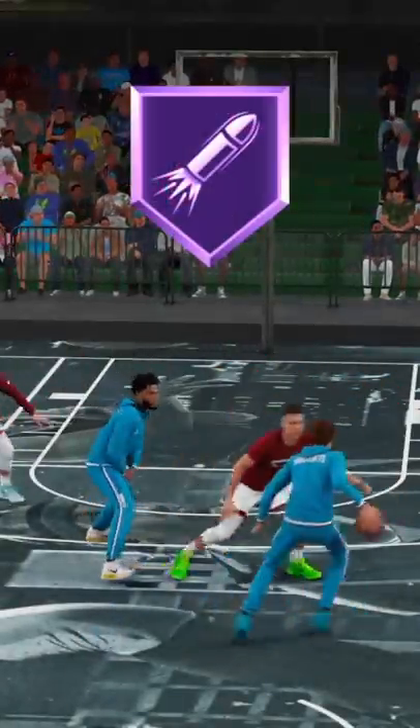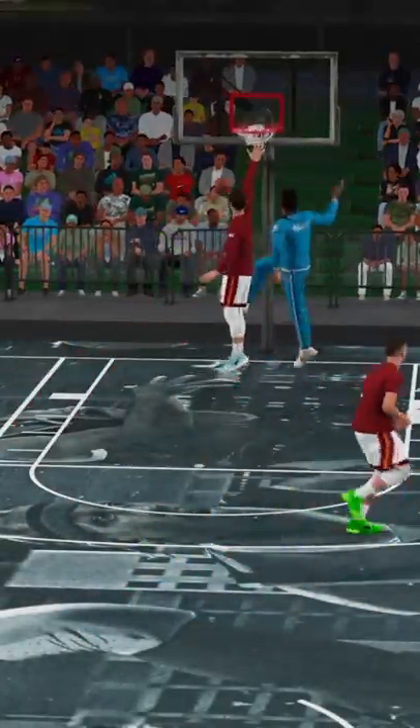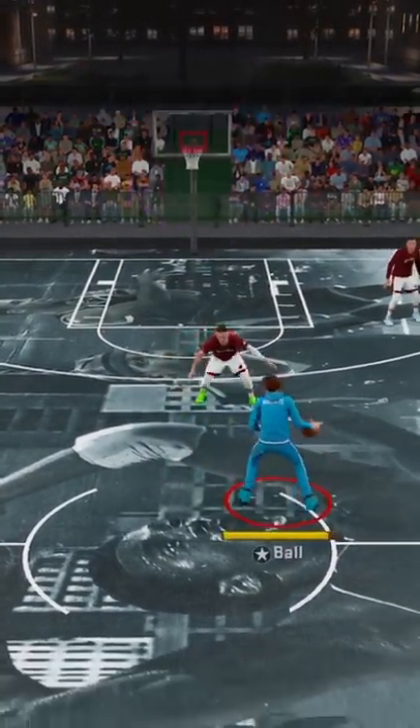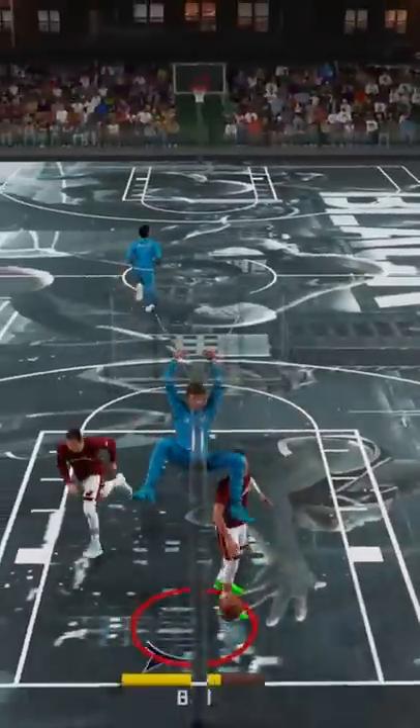Here are 3 playmaking badges that you can stack together or use individually to make yourself a way better guard. Badge number 1: Handles for Days. If you have this equipped at a Hall of Fame level, it is going to allow you to dribble 155% more before your stamina bar blinks.